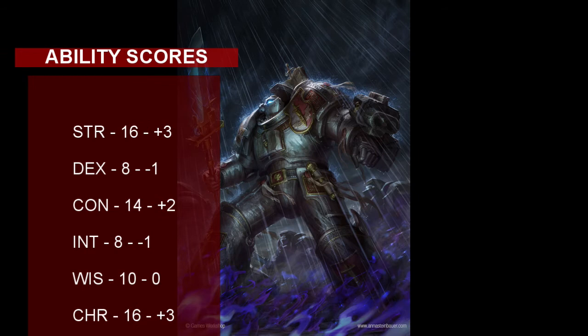Now we can talk about our ability scores. Put a 15 into Strength, raising it to a 16 and giving us a plus 3 modifier at level 1. This is important because our Grey Knight should get plate armor as soon as possible, and he's going to be wielding a hefty greatsword. Put an 8 into Dexterity — we'll have a minus 1 in that ability, but we don't really need it. Put a 14 into Constitution, giving us a plus 2 modifier and making our Grey Knight really tough in combat. Put an 8 into Intelligence — that's what the nerdy Inquisitors are for; we're here just to smite demons. Put a 10 in Wisdom, which we will need to resist the fear and charm effects that demons possess. Finally, put a 15 in Charisma, raising it to a 16 and giving us a plus 3 modifier. Grey Knights need strong, forceful personalities to hold true to their convictions of slaying demons, plus our Paladin abilities count on having a good Charisma.